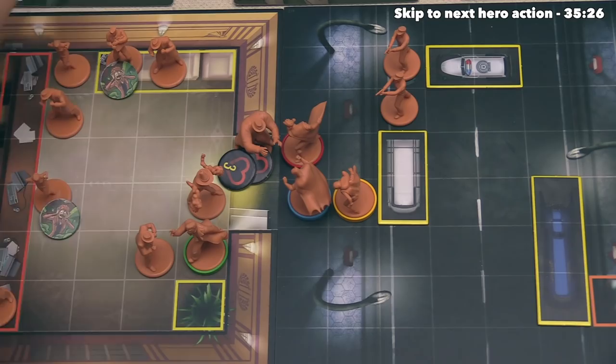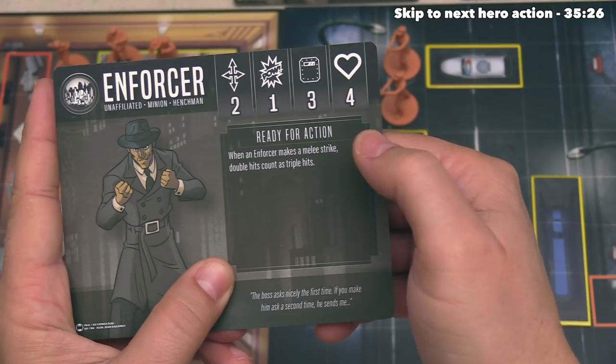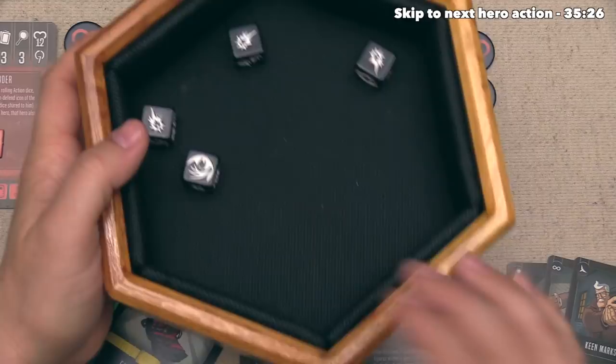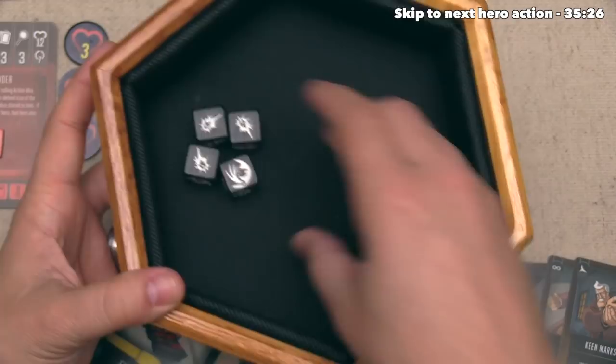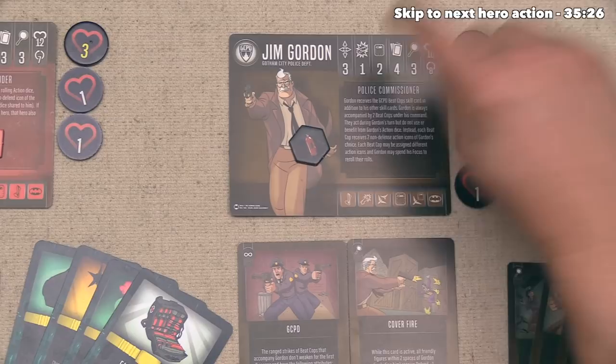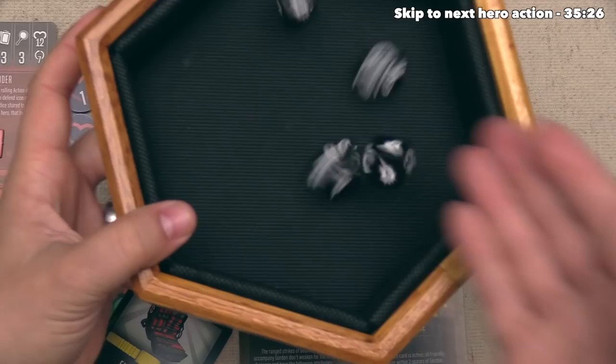The enforcers have a base attack of one, so that means they are rolling four battle dice. For their ready-for-action ability, when an enforcer makes a melee strike, double hits count as triple hits for them. Thankfully it looks like they didn't get any double hits - that is three damage overall. The opponent decides not to re-roll. That is three damage coming into Jim Gordon, and he currently has two defense naturally, plus one from a die, and another one from covering fire. That is four defense dice total, and it looks like he is able to block none of the damage. He doesn't have any focus, so Jim Gordon is going to take three damage.